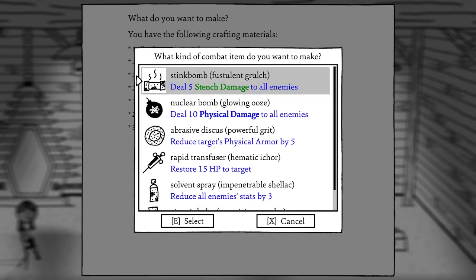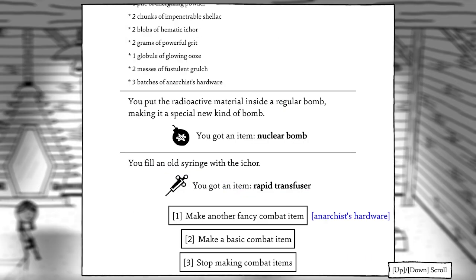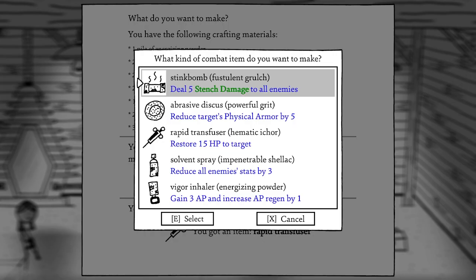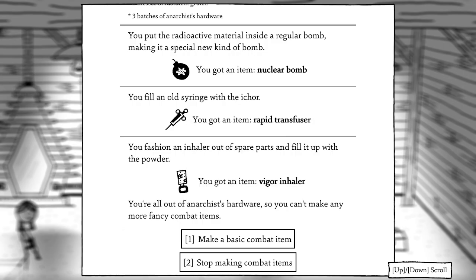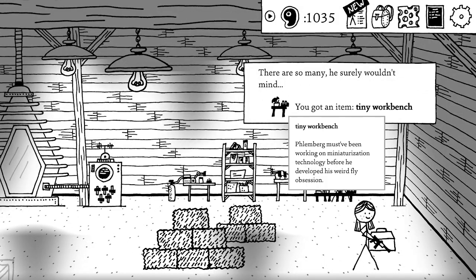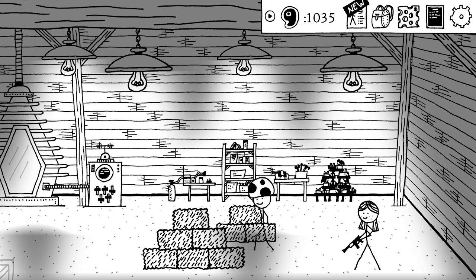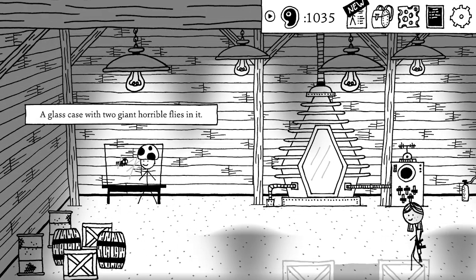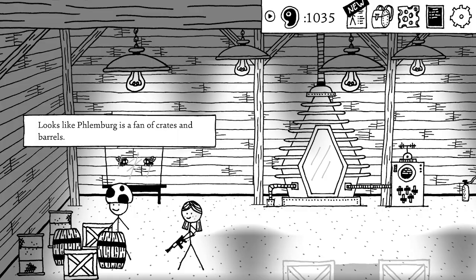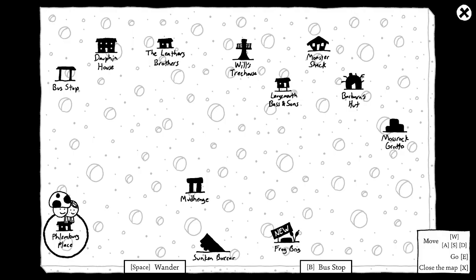I craft some items: making a nuclear bomb from anarchist hardware, and also a tiny workbench. We also find finder's keepers items including 11-1 oil and a piece of scrap metal. Two giant horrible flies are now hanging around Flemberg's place. We've helped out Flemberg — back to the Monster Shack, and then we've got to hunt down the other two monsters.